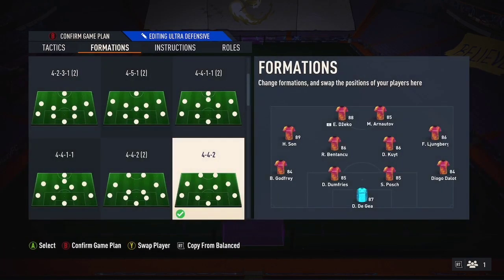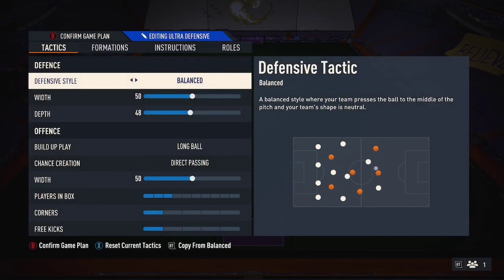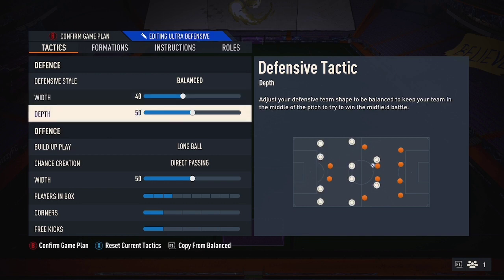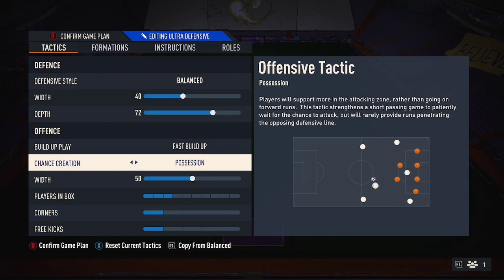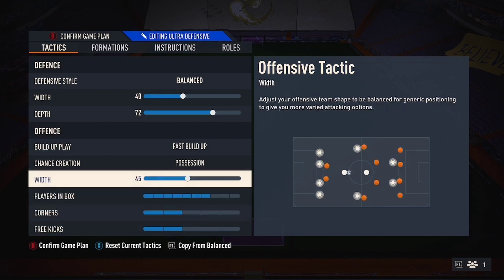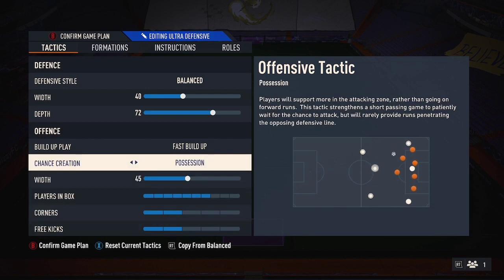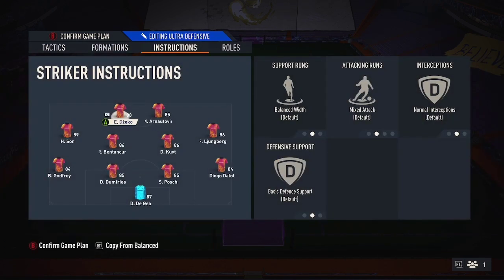Let's get into the 4-4-2. Standard setup: two box-to-boxes, wingers, two strikers. Balanced, 40 width, 72 depth. The 72 depth gives you an automatic offside trap — it's the best depth setting this year until a new patch comes out. Narrow defending, possession fast build-up. You've seen the Penfers using it — possession on fast build-up is so good. There's always an option and your strikers are getting in behind.